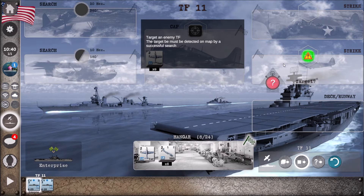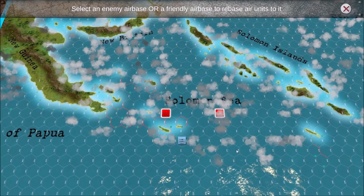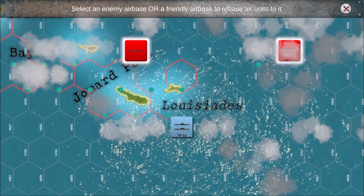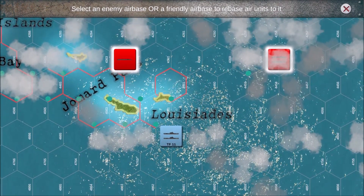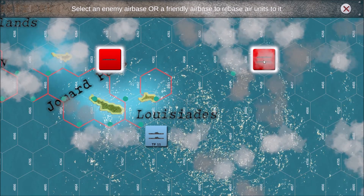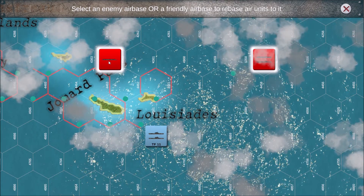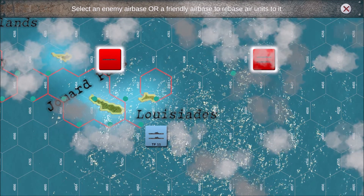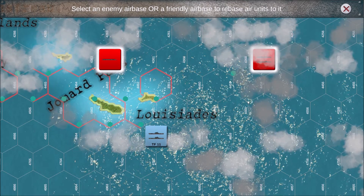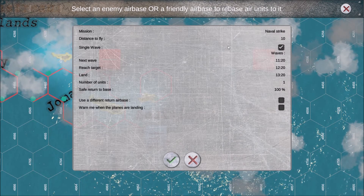We're now going to target an enemy task force. There are only two task forces spotted. Looks like there's a couple of carriers — this looks like a main task force, this looks like a smaller one. So what do we do? Do we send one to each? Yeah, why not.